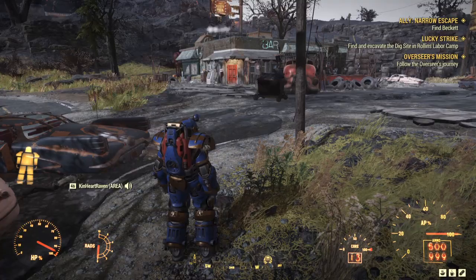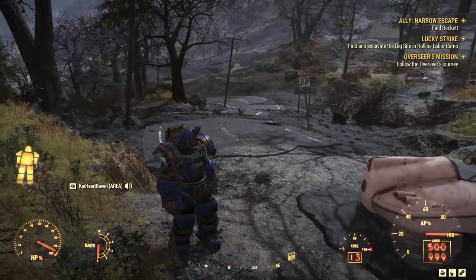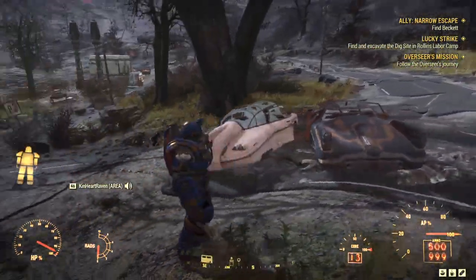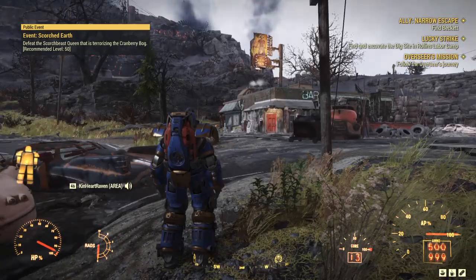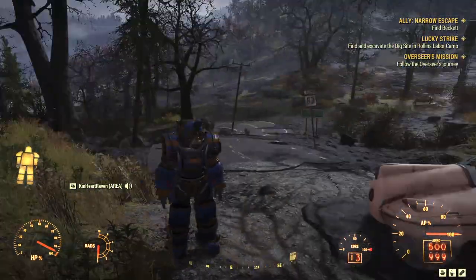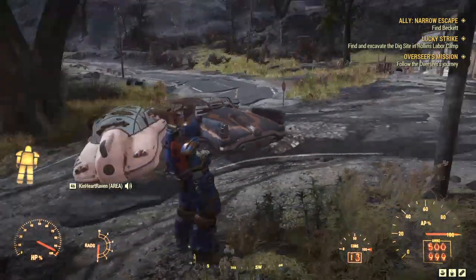Welcome back to Building Fallout. In our last episode we threw up a quick camp to get some oil so we could get a new paint job, because I just couldn't stand running around in that construction yellow anymore. We're here outside the Rusty Pick, and I found all of the code fragments I need to launch a nuke.